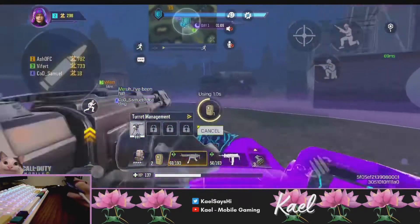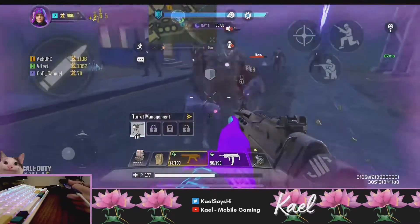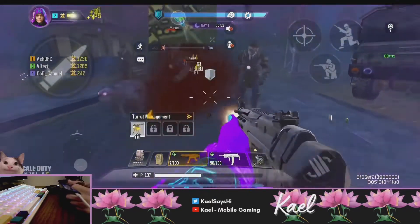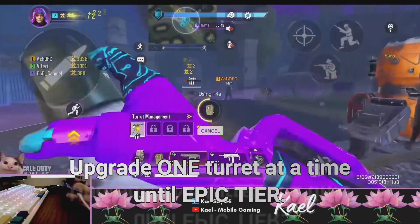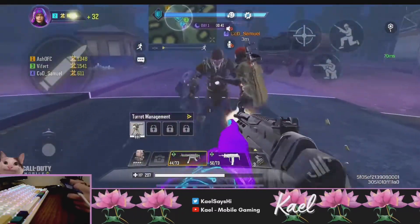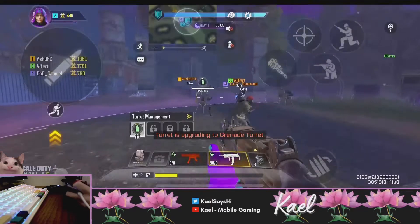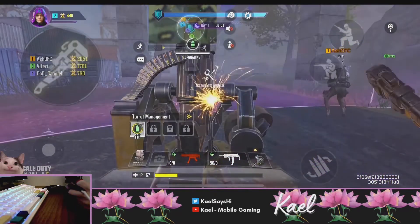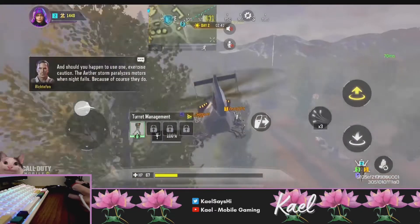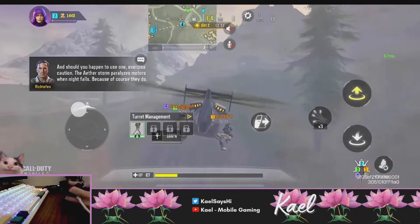Gathering ether essence for the first two days is really important so you can start early grinding ether camo for a specific gun from your custom loadout. You need 2,500 ether essence to buy one weapon from the vending machine. An important turret strategy is to focus on upgrading one turret at a time to epic tier, because the team can survive well enough until day three with just four epic-tier turrets — one per player. By day four, start building your second epic turret, and by day five produce four epic turrets so that by the final night there will be 16 turrets in the field, ideally all epic tier.